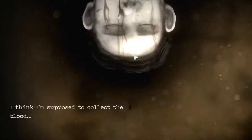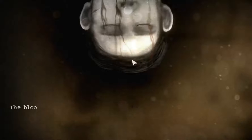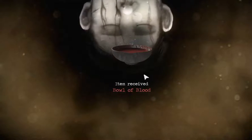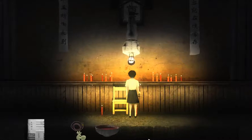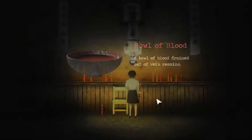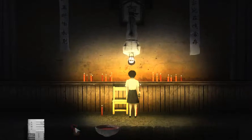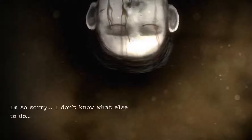I think I'm supposed to collect the blood. She doesn't have any problem with this. The blood's draining into the bowl. Bowl of blood. Why did he open his eyes? That was freaky. A bowl of blood drained from Wei's remains — so the knife is gone. Did we put the pendant in here? No. Anything else? I'm so sorry, I don't know what else to do. I can't take another look.